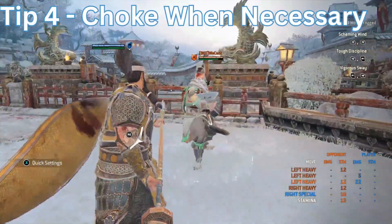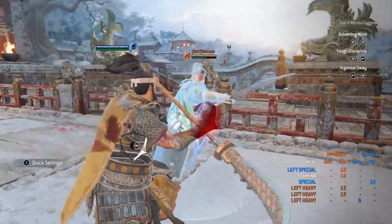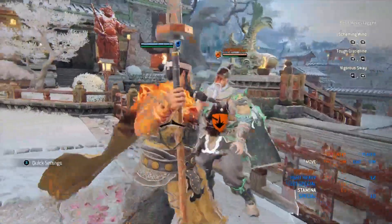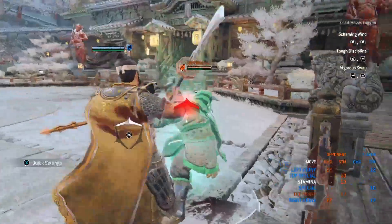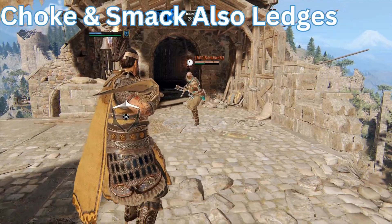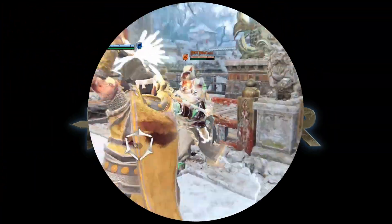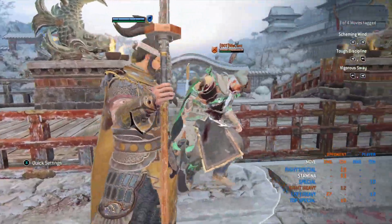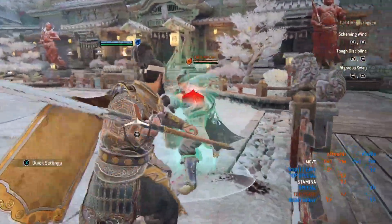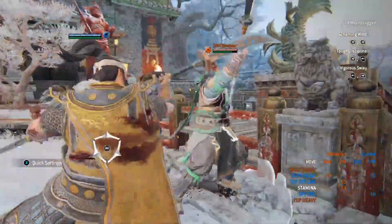Tip number four: make sure you use your choke when you're near a wall because it does a wall splat. Put them in the choke, get the wall splat, and you get 27 damage — throw a side heavy off of that. So choke into wall splat gives you 27 damage, plus about 23 stamina drain for you and additional stamina drain on your opponent based on their attack. You get stamina gain and a 27-damage heavy.